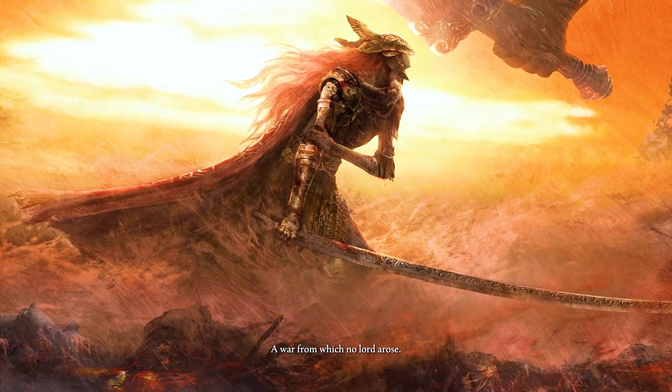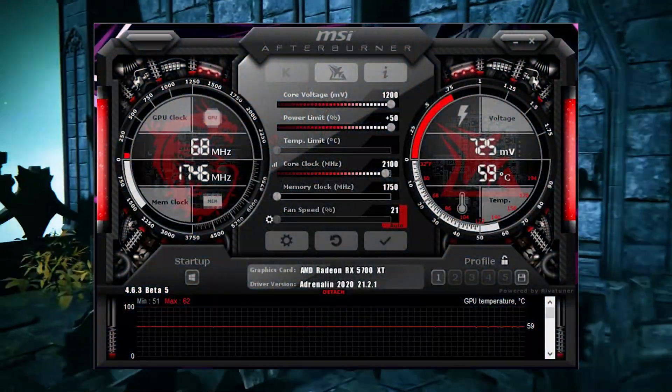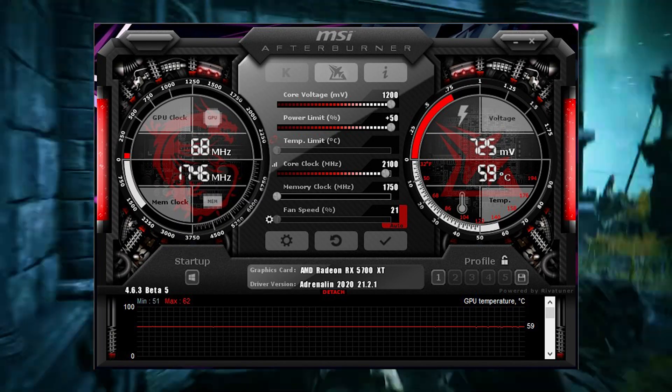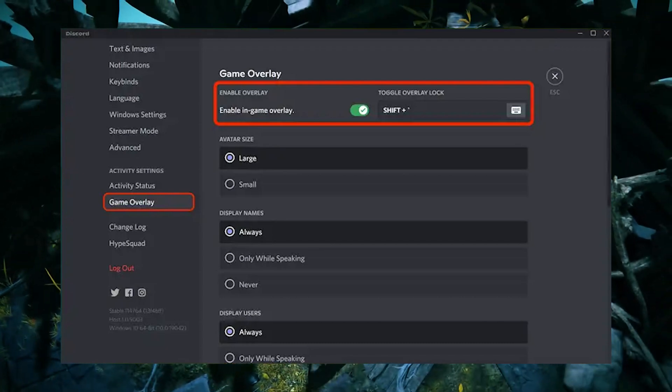Fix nine: Disable overlays. Some Elden Ring players have noticed that certain overlays cause issues with their game. While there's no definitive list of what these overlays are, some common software overlays have been known to cause performance issues when gaming.